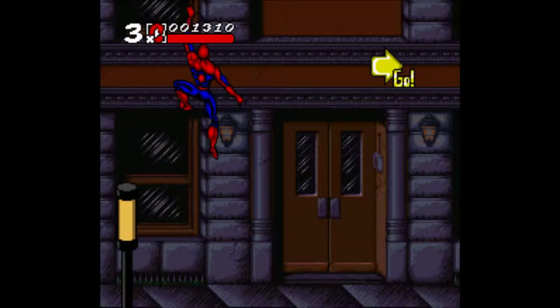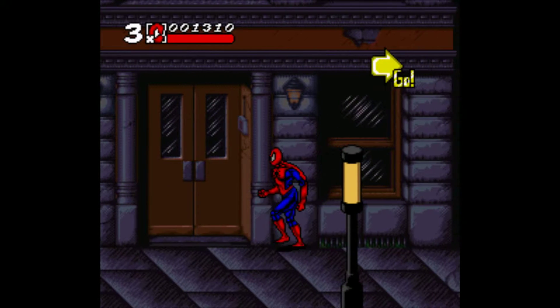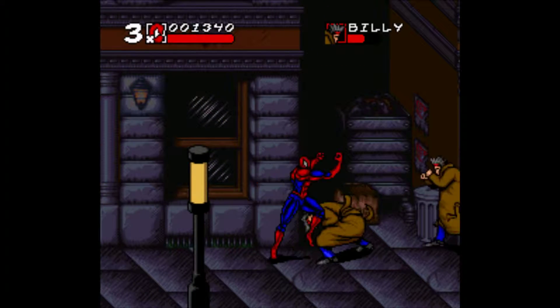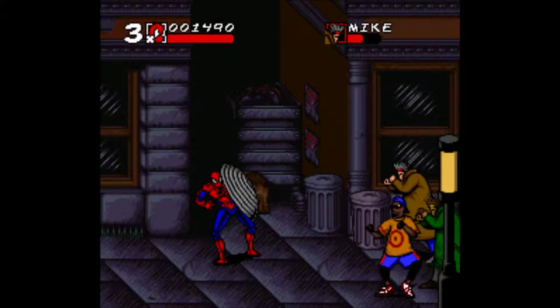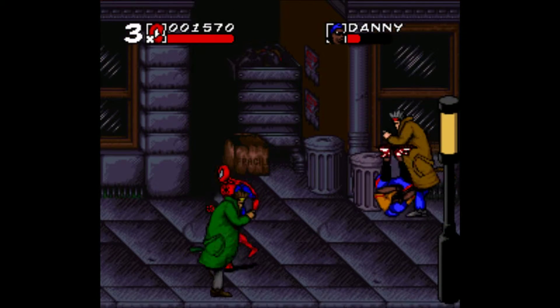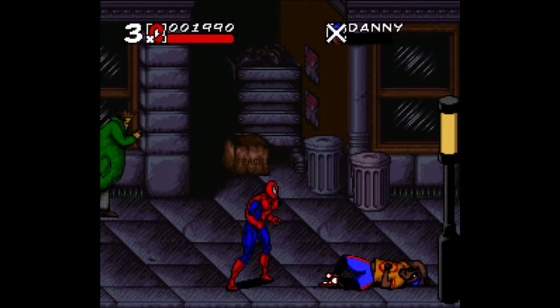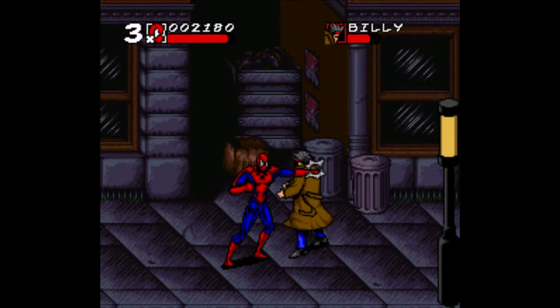You can also jump and — whoa — you can stick onto the side of buildings, which is cool, and you can jump and use your web to swing. If you time it just right, you can get a jump kick in. That's pretty cool. If you hold down the web button, you get sort of a shield. I've never had too much luck blocking any major damage with that, but it's always handy to have.